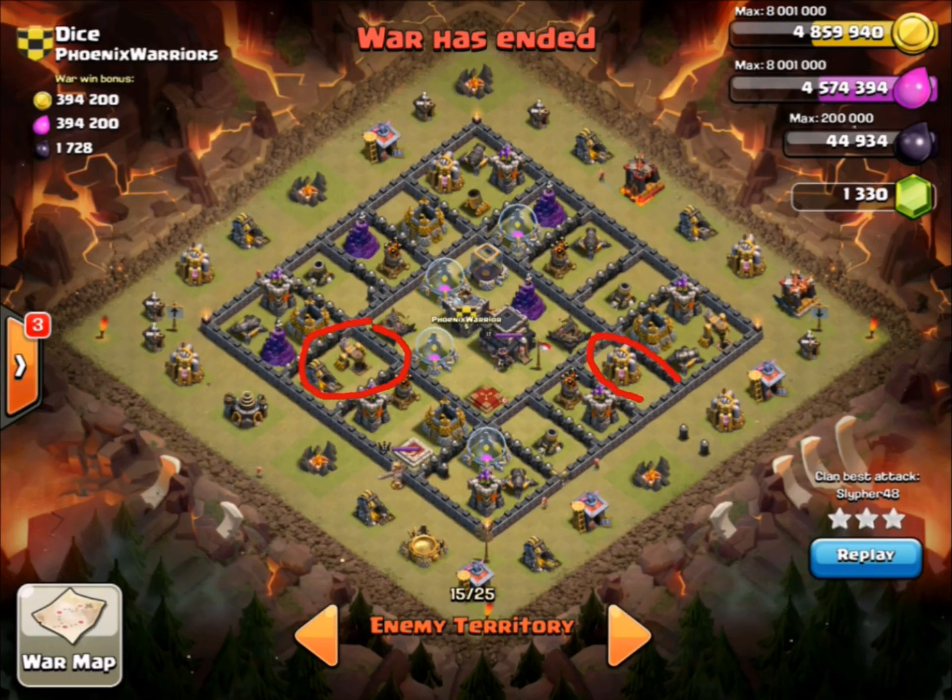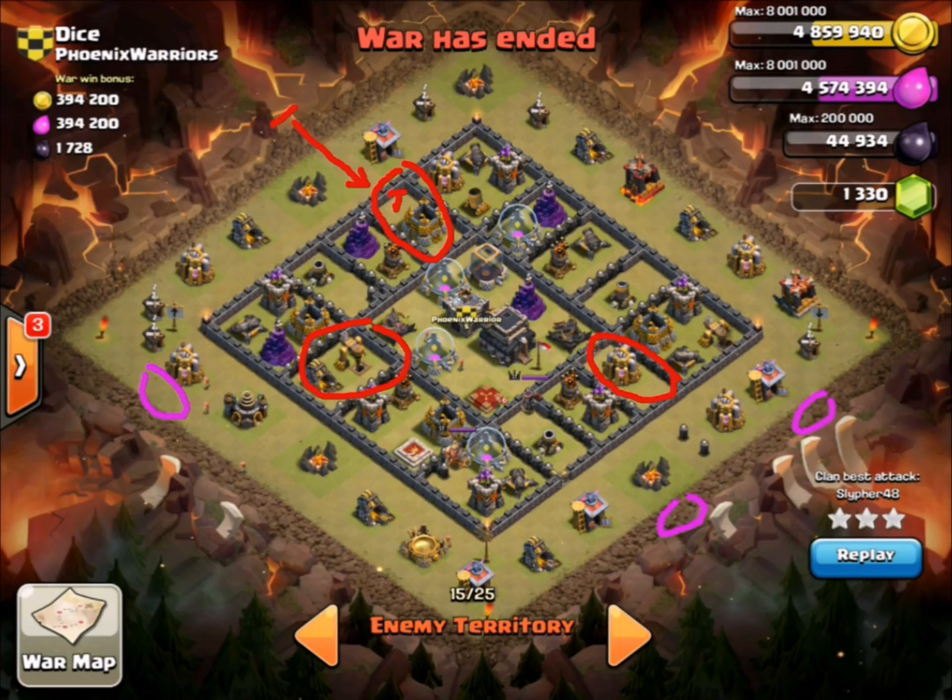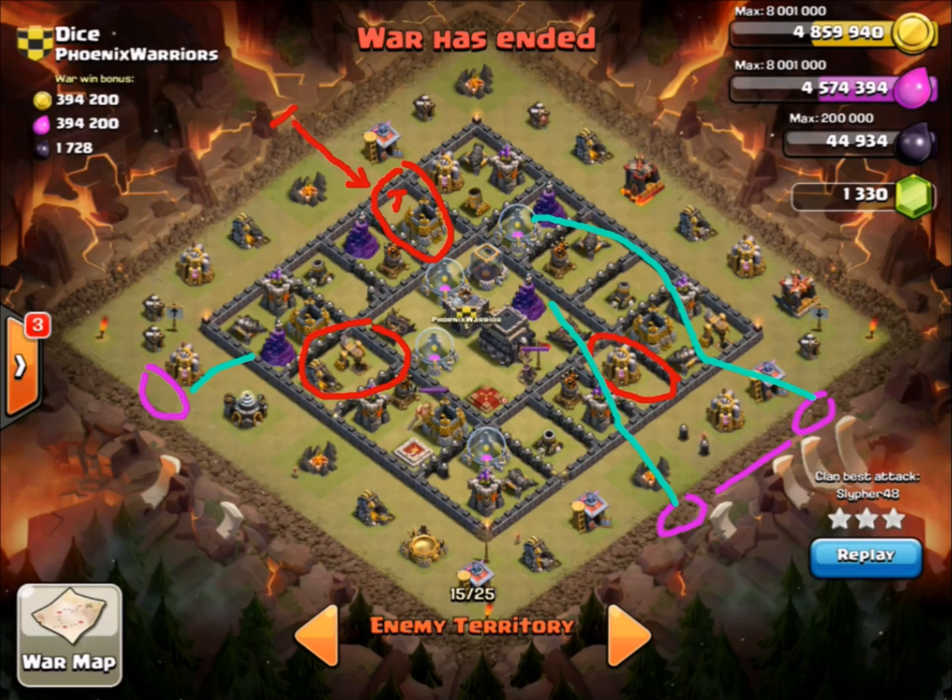There are no defenses in these compartments, and from the start Slifer puts down a couple of hogs. A tesla pops up and the hogs take out that compartment. In the start of the raid there are no defenses in three compartments, so Slifer places three groups of hogs - one right here, and then two over on this side. This cyan group comes in and goes straight into the core. The outside group comes in at this cannon and goes all along the right side, and the left-hand group comes in on this wizard's tower and works across the left side.